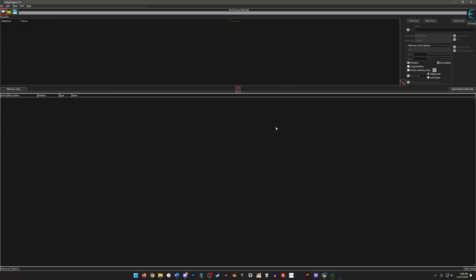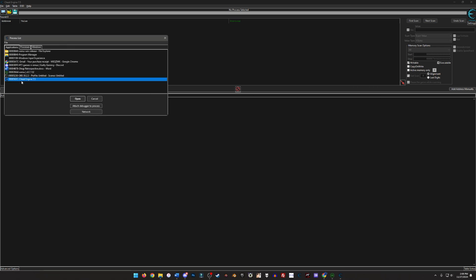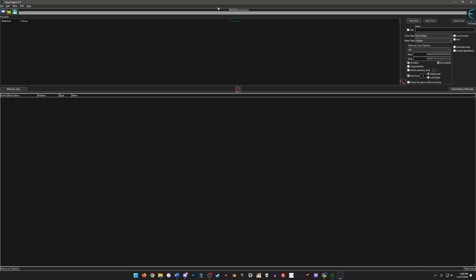This is Cheat Engine version 7.5. Download Cheat Engine. The point of Cheat Engine is to hook into your processes. We're going to go up to the magnifying glass — 'Select a process to open.' We're going to look for Xemu. There it is. Open the process, and you'll see up here that Cheat Engine is now hooked into Xemu.